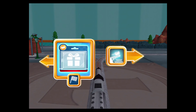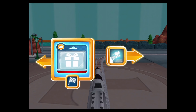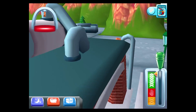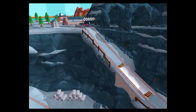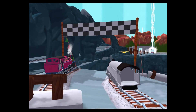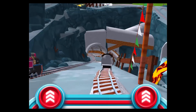Where should we go next? Right leads to the big bridge. Left leads to the lava quarry. Quick to the quarry for some racing fun! The engines love to race, so let's see who's fastest in a thrilling race through the quarry. Tap as fast as you can.